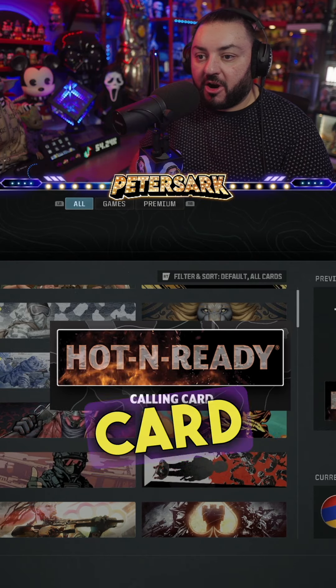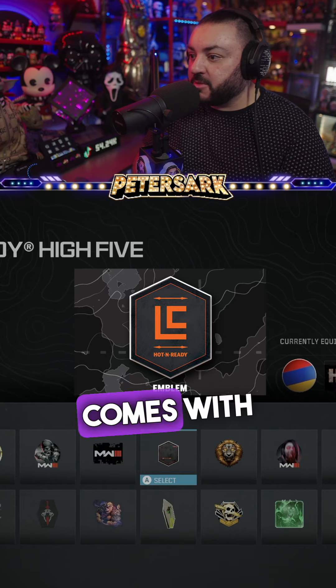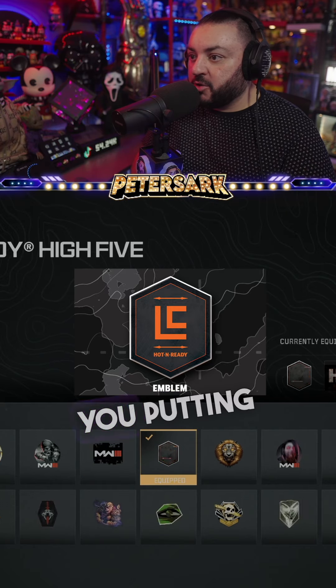There is the calling card. This is the emblem that comes with you putting in a code.